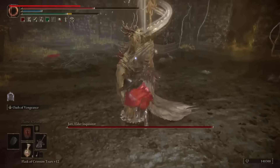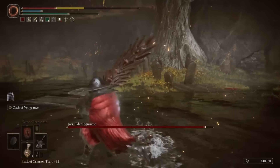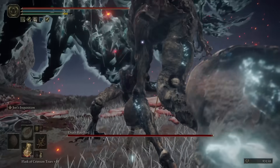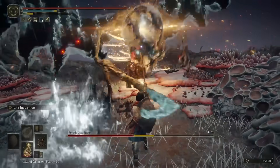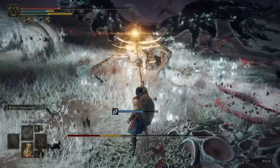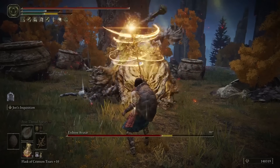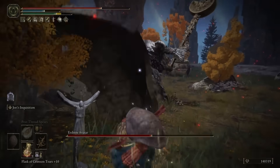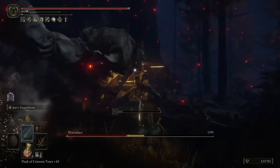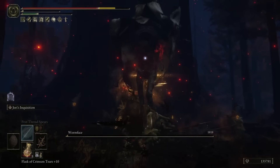The Barbed Staff Spear is a weapon dropped by Jori, Elder Inquisitor, on the way to the Abyssal Woods. If you're familiar with that fight, you know that annoying spell where he spams a hundred Holy Arcs at you — well, that power is in your hands when you wield the Barbed Staff Spear, and it's just as powerful as it seems. This thing absolutely shreds any enemy with a weakness to Holy damage, and doubly so if you stack both Millicent's Prosthesis and the Rotten Winged Sword Insignia as your talismans. The actual weapon is pretty slow, so you'll have to pick your spots in melee range, but you should rarely have to with how powerful Jori's Inquisition is.